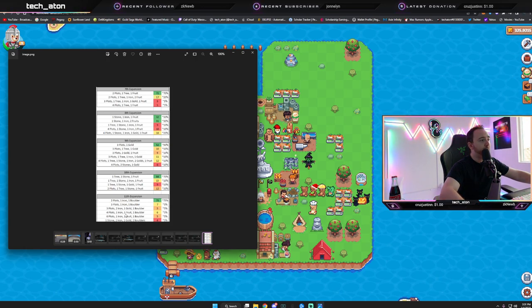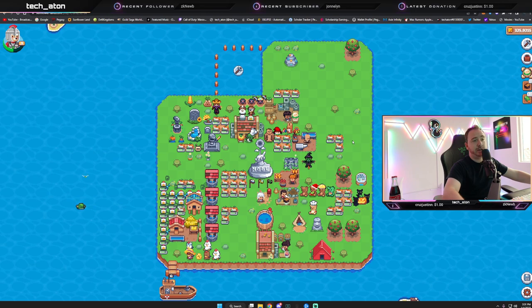I was hoping to get two boulders, or at least maybe a fruit tree, six plots, and one iron — but gold is still good, so it really depends on your roll and your luck. I believe there are proposals later to allow rerolling land, so if you get something you don't like you could reroll it.